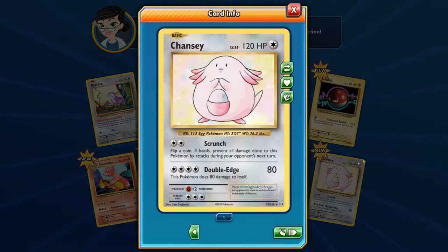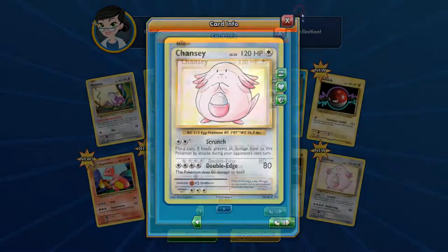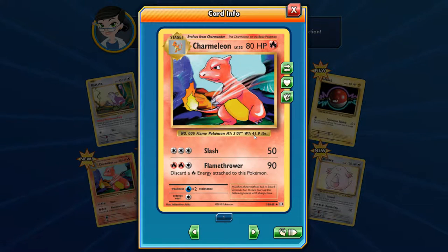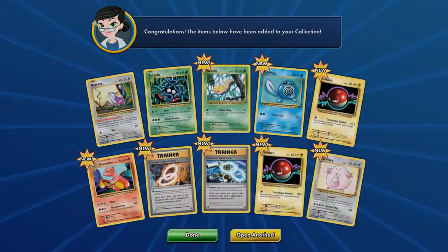Chansey has 4 Energy for Double Edge — 80 damage to itself. Kind of useless. Scrunch prevents all damage, but that's a coin flip so it's 50-50. The Charmeleon card has 3 Energy — 2 Flame, 1 Normal — for 90 damage, and you discard a Fire Energy card. But if you do have the Special Fire Energy, that won't be an issue. Overall, not a bad card.